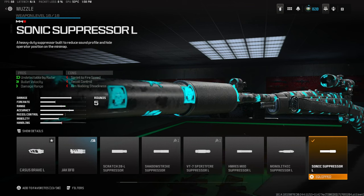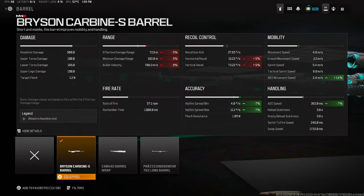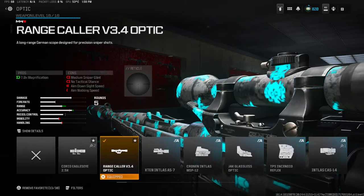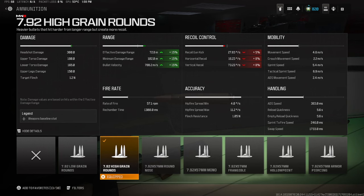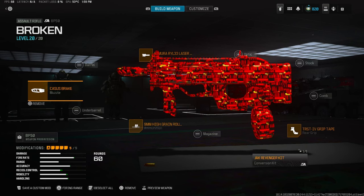For the muzzle on the CAR we're rocking the Sonic Suppressor L — we're using this for bullet velocity and damage range. For the barrel, the Bryson Carbine Barrel for ADS and movement. The optic is the Ranger Collar. For the ammo we're using High Grade Rounds for bullet velocity and damage range, and last but not least the Tactical Sling for sprint-to-fire speed and ADS movement speed.